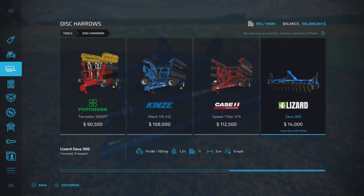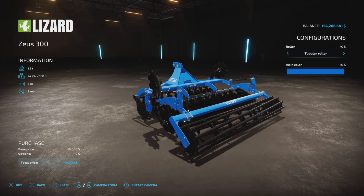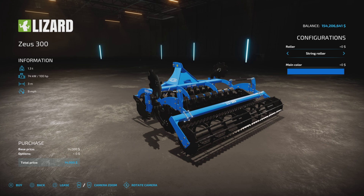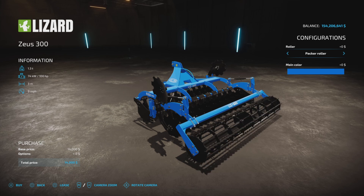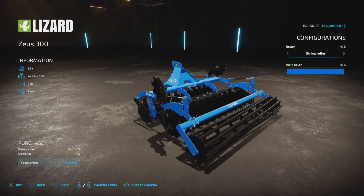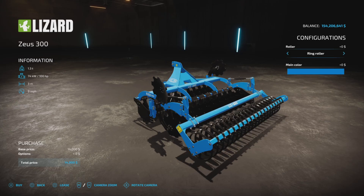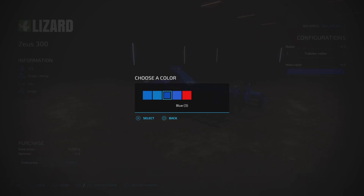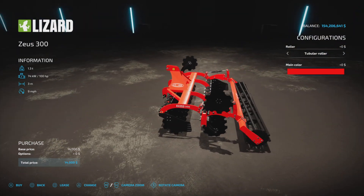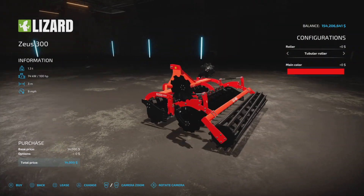Three meter working width, yes it's a three meter disc arrow, nine miles per hour. We have a couple of options: tubular roller, string roller, packer roller, and ring roller — they all do the same thing, so just pick whichever one you like. There is no charge to change those up. Main color options are blue and red, no charge for any of that. So 14 grand straight up, whichever you like.